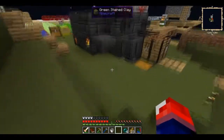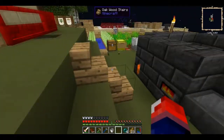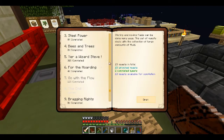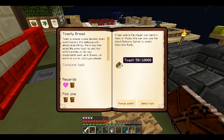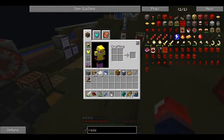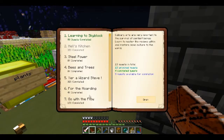Hey guys, welcome back to Agrarians! After last episode where I actually automated toast production to knock off a quest - Hell's Kitchen - there's been an update. This toasty bread needs like 10,000, that's crazy, so that will be for a future purpose. Now I think I can actually complete this quest - Go with the Flow.